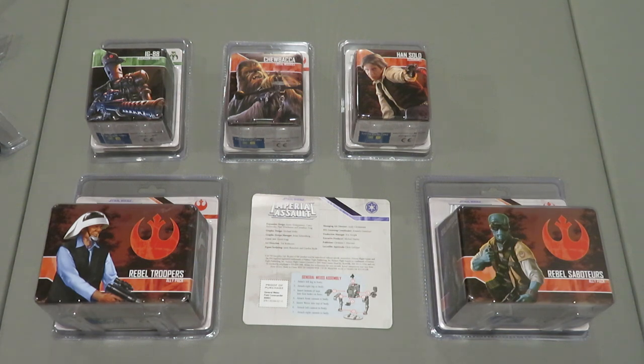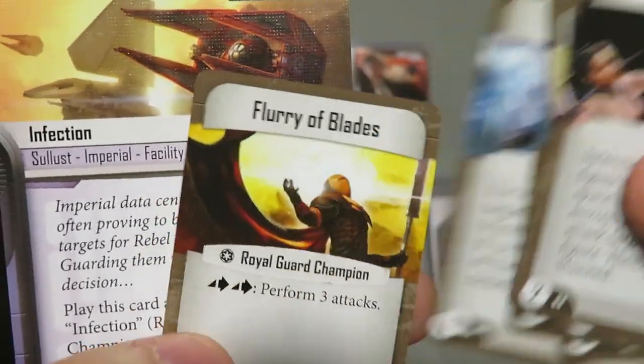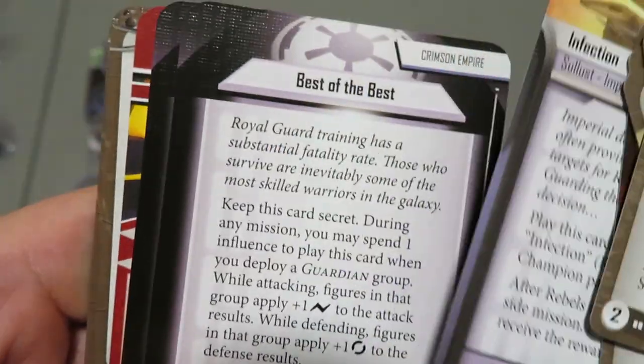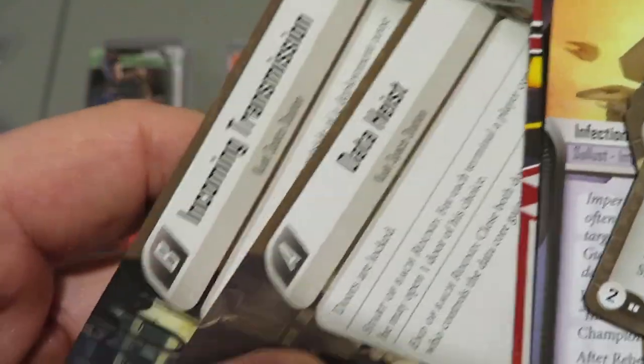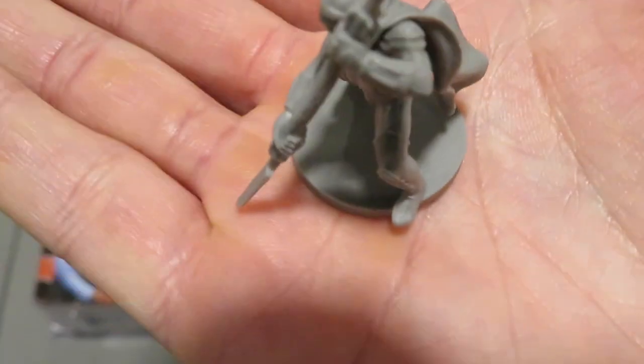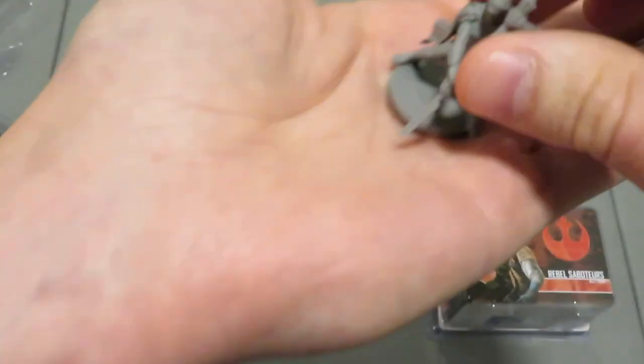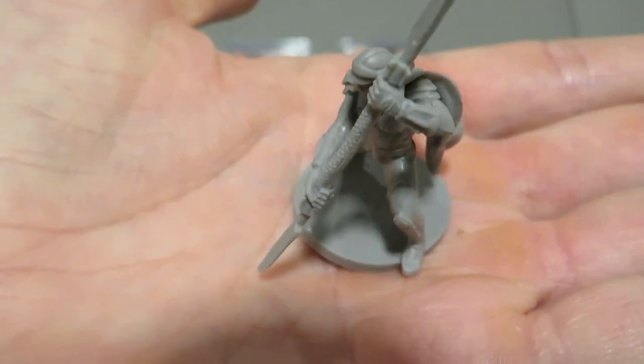Let's crack the cards open and take a look. We've got Parting Blow, a couple of Counter Attack, Cripple, Bodyguard, Flurry of Blades, Crimson Empire Infection card, Best of the Best, Pulling the Strings, Royal Guard Champion, Data Heist, and Incoming Transmission. I should show you the miniature as well — he looks really cool, actually. He's got some good detail and a nice cape going off the back. He'd be a good one to paint. Very cool.